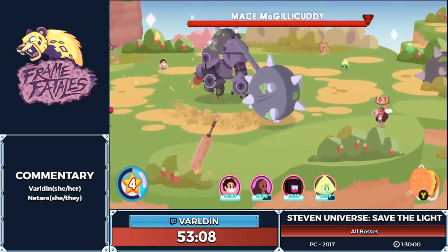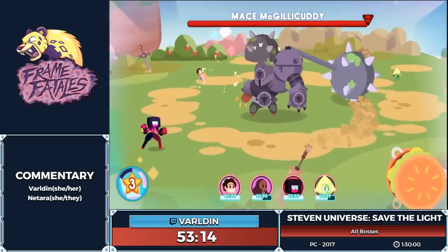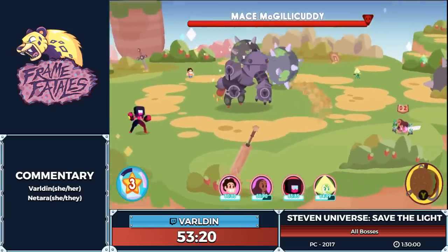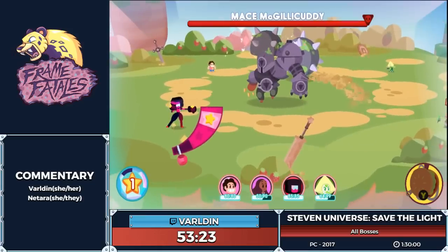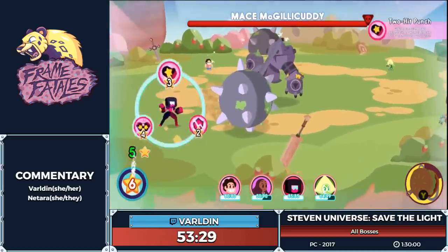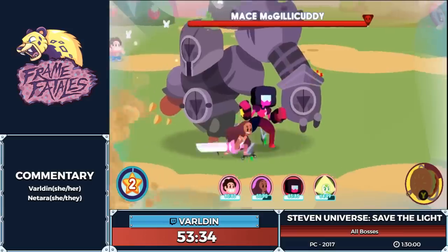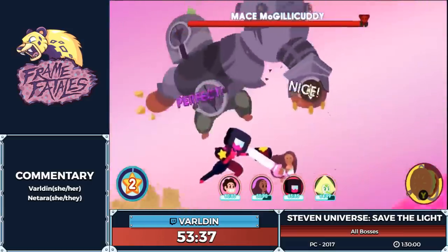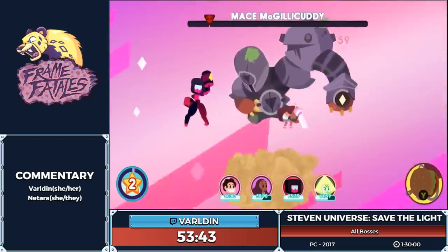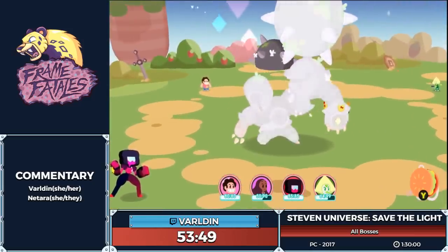We're going to have Connie Study twice for this boss. I'm going to put an attack band onto Connie, and Garnet is going to use Shield Breaker on that weak point. And once again that wonderful exploit is going to allow us to one-shot Mace. Unfortunately I messed up Squaridot so you didn't get to see a one-shot there, but there you go — boss down in one shot, easy.